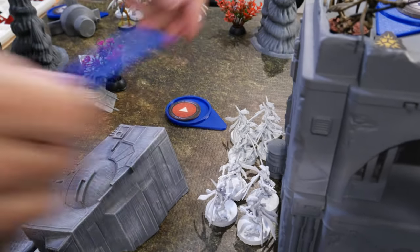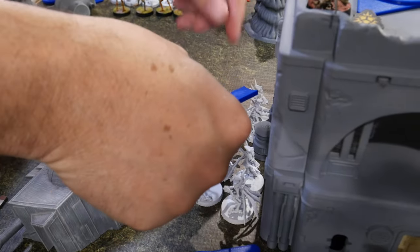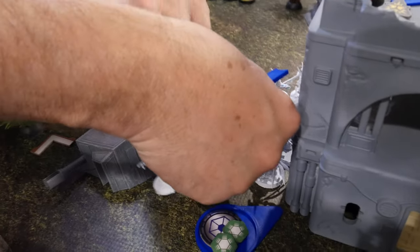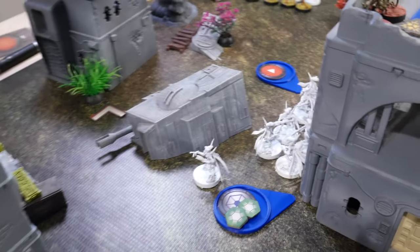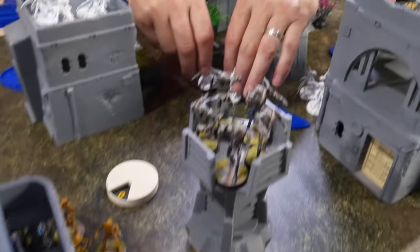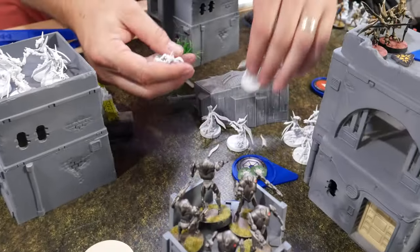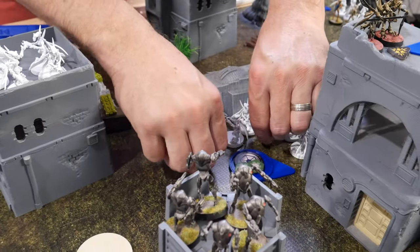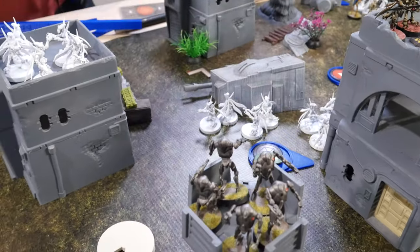I'm going to activate this squad. They're going to move over to here, see if they're in range. They are, so they're going to take an aim action. There goes two wings, Thad.